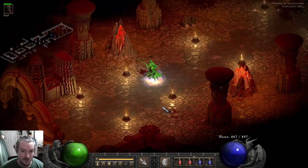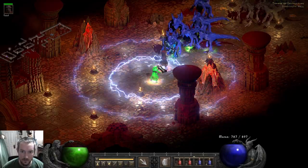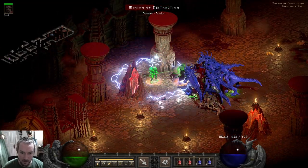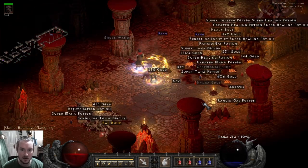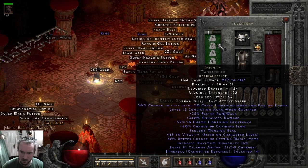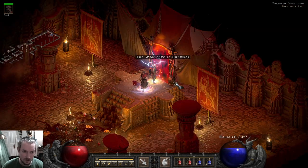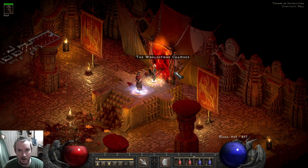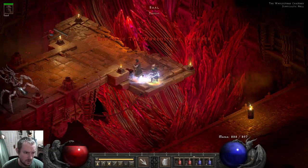I almost feel like I could replace the Dream with something like a 220 Sorceress helmet and be better off. I feel like the Kelpie Snare mercenary might be better off rather than me focusing on this aura — maybe focus on making my character more powerful rather than worrying about Dragon and Dream. Maybe rock Viper Magi, or like the right Ormus, a Nova Ormus, and maybe a 220 circlet.